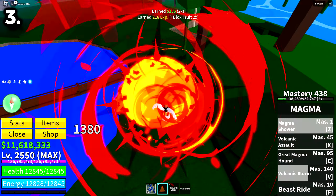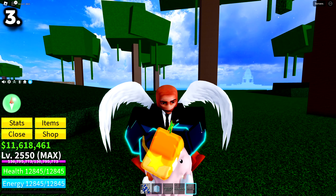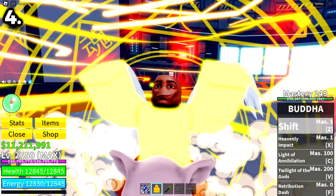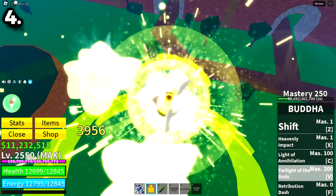You want to get a good elemental fruit like Magma and Ice, or the best fruit for the first sea — the Light fruit. For the second sea and the third sea, I would use something like Awakened Buddha or Kitsune. They are both really good choices, but Awakened Buddha is way easier to get.